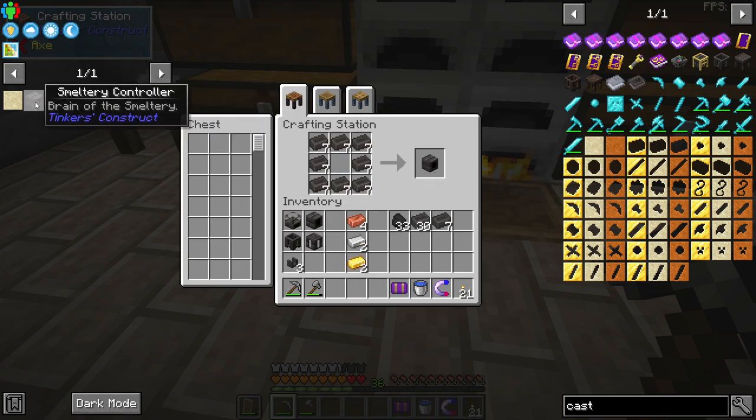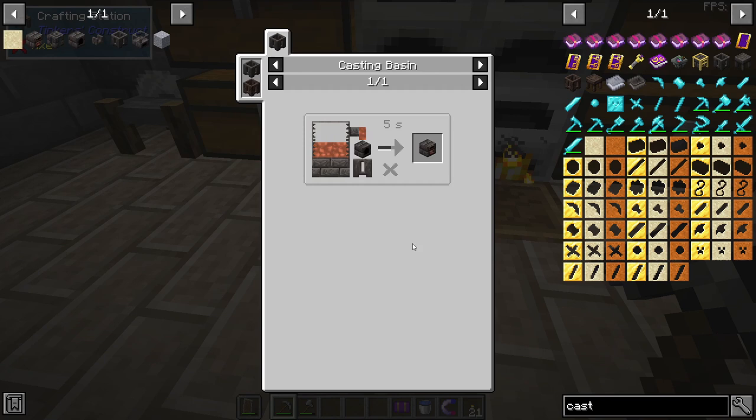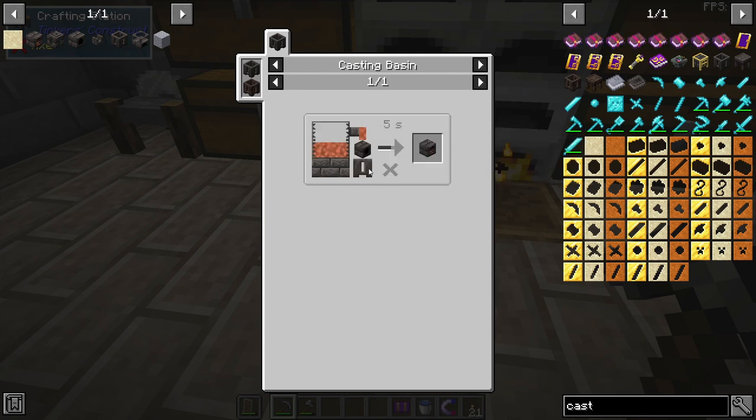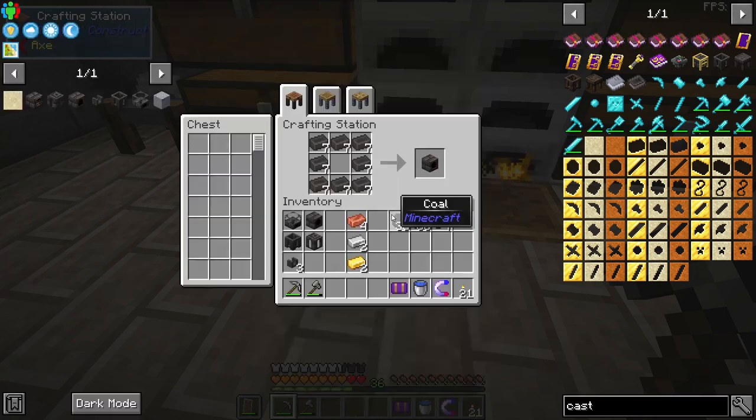We need a seared fuel tank which is a circle with a piece of glass in the middle. The last item is the smeltery controller — the way it shows in JEI, we need to have this system hooked up and pour molten copper onto a seared heater and it will turn into the smeltery controller. So before we do that, let's go ahead and set this stuff up.